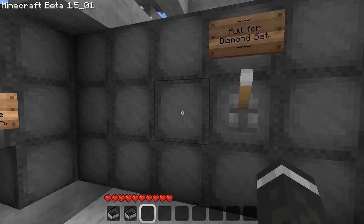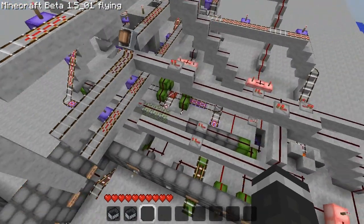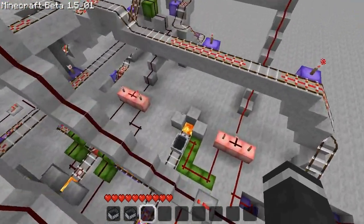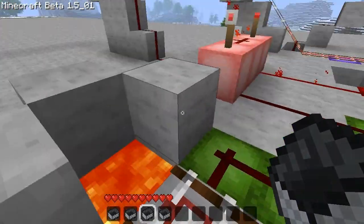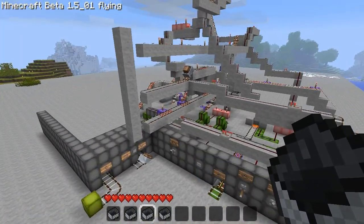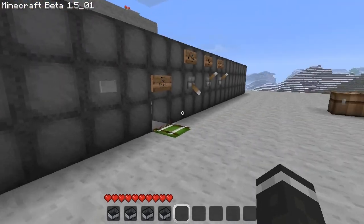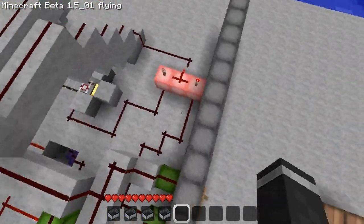One problem with this design is that it's not uniform, as you can clearly tell. Also, if the cart doesn't go all the way it'll just infinitely loop — that's another issue. A few problems: I'm pretty sure there's no way to add any more switches because the redstone is already completely maxed out.